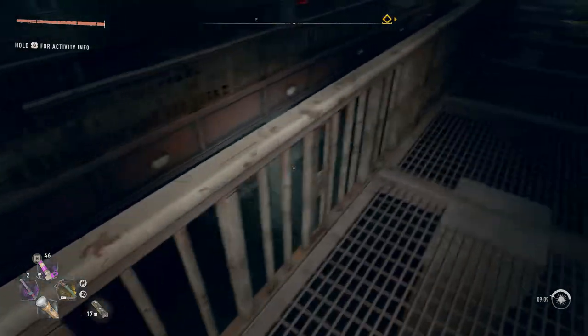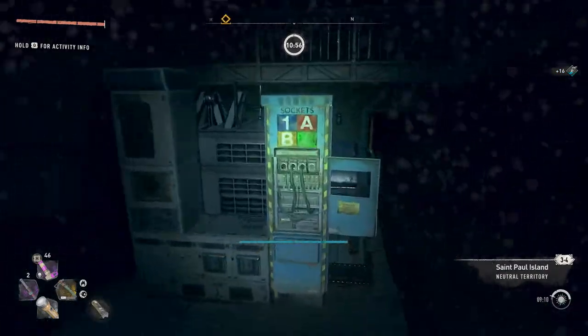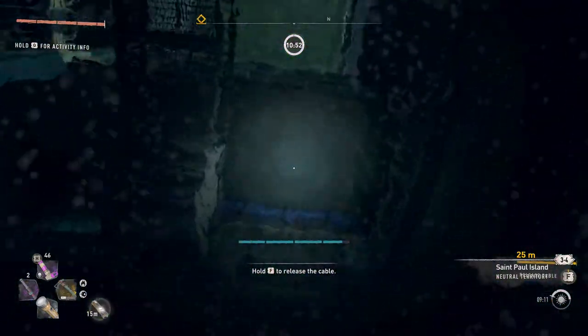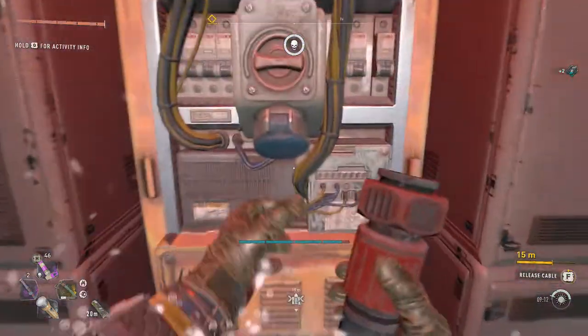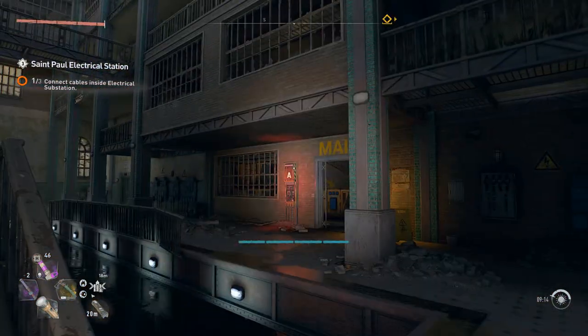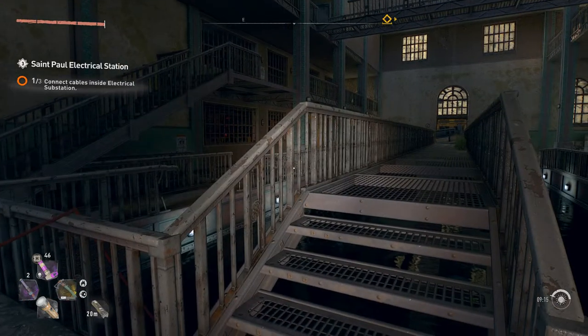Let's start with number one. You can connect to number one by diving down right below the number one station and grabbing the electrical socket here. It's worth mentioning if you haven't opened both the A and B doors over there and over here, you'll need to use the number one outlet in order to do that.